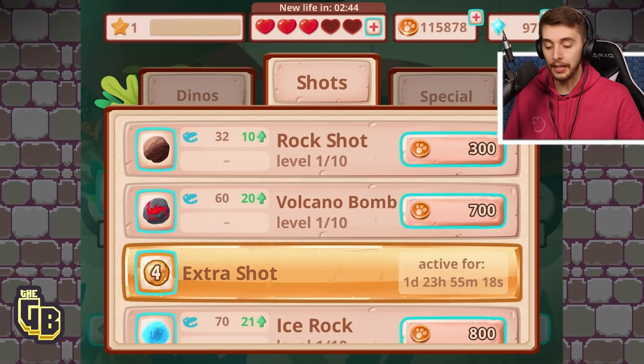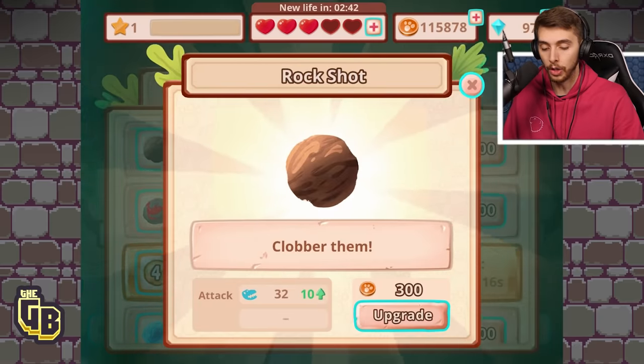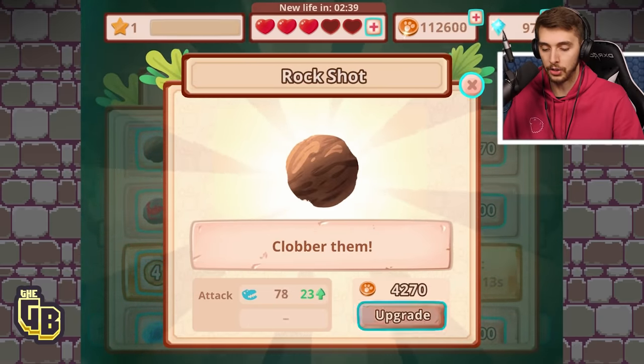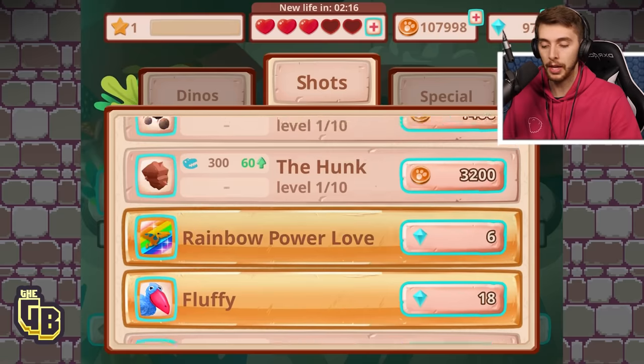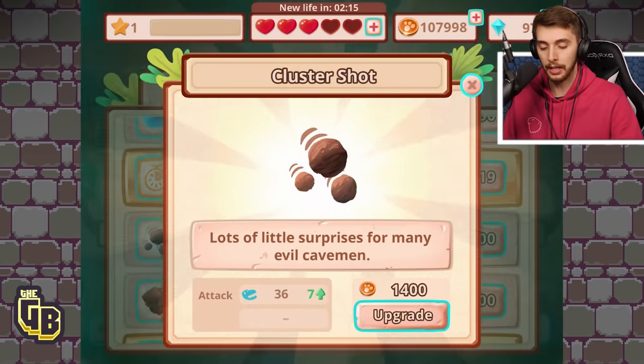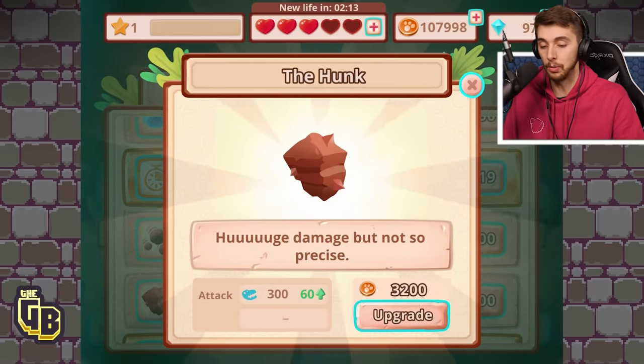We need to upgrade! We could upgrade our shots as well — I think they're still level one. Come on, upgrade! Yes! That's why we're so terrible. We haven't got anything else yet. If we upgrade this — 60, wow, that's loads!